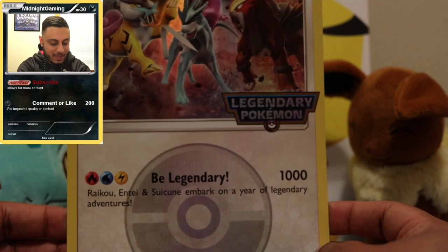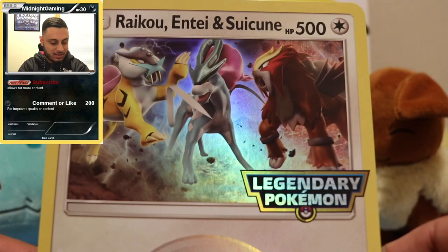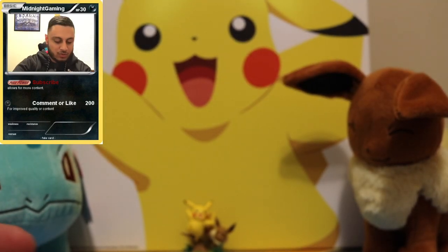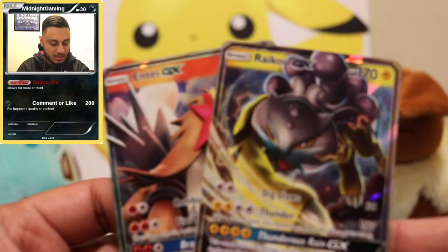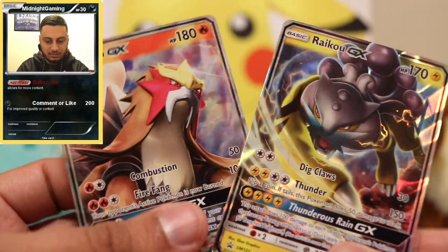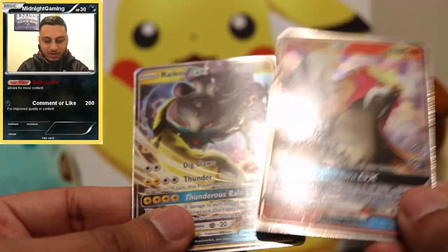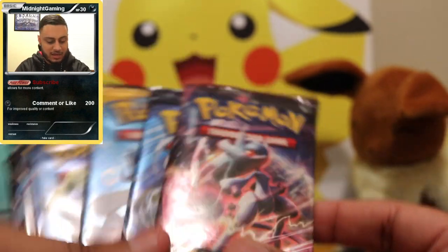It is a promo card with 500 HP and a 1000 damage attack, but you have to have one of each energy, which might be a little difficult. You also get a Raikou GX and an Entei GX. There's no Suicune GX, which is kind of weird for the box not to include one of the other legendary dogs. Maybe there was another box, or maybe they just didn't include it.